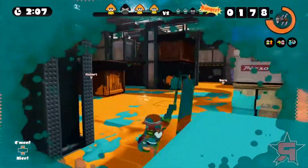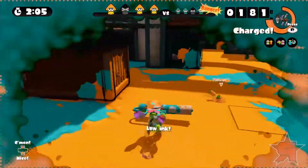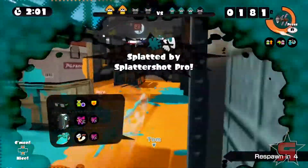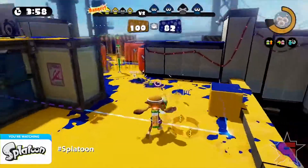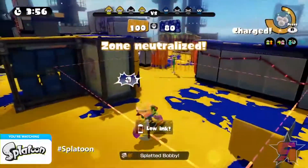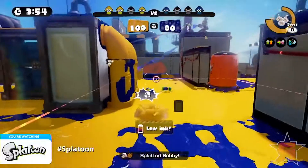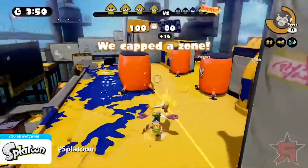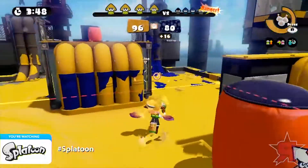Currently, only two modes have been shown: Turf War, a timed mode in which the team that covers the most ground wins, and Splat Zones. This is a mode where you have to level up your inkling through online battles to level 10 before you're even able to play it — a King of the Hill mode. You neutralize the zone, which stops their timer from ticking down, with other modes promised as downloadable content.